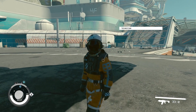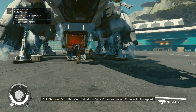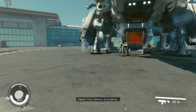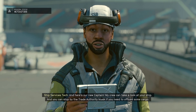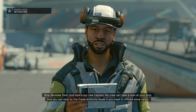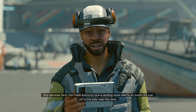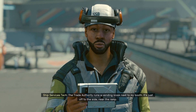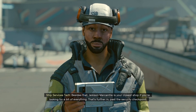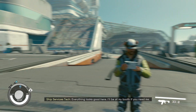Very pretty planet. NPC at the landing pad: 'Hey Fosco! No Baron? Protocol Indigo again? Your memory is uncanny. He's your new captain. My crew can take a look at your ship and you can stop by the Trade Authority kiosk if you need to offload some cargo. Jemison Mercantile is your closest shop if you're looking for a bit of everything. Everything looks good here.'